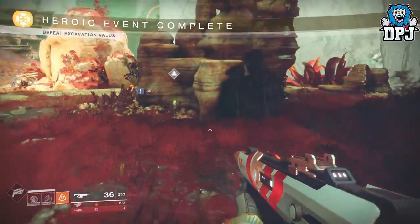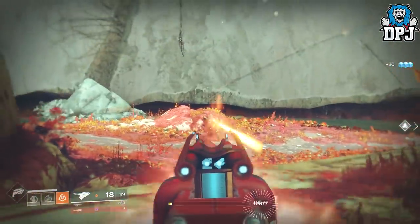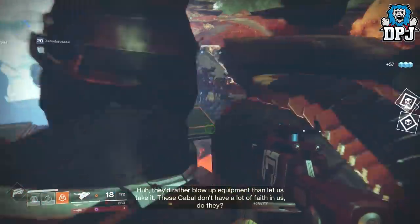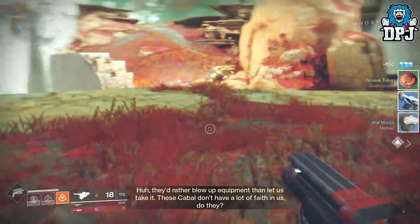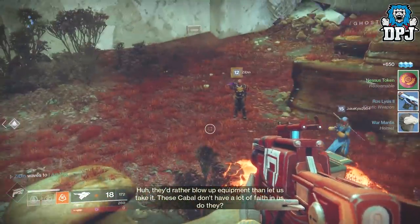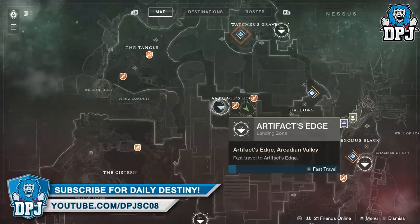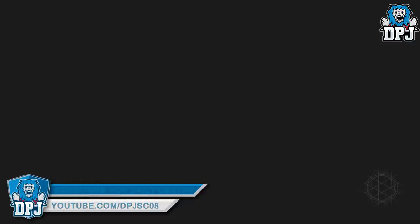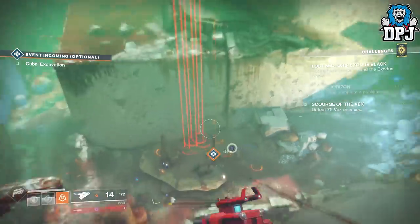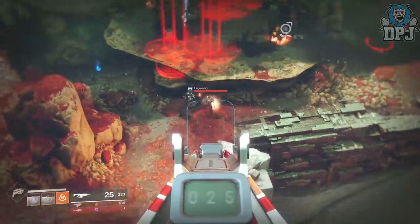During this cycle, switching to Titan and doing that is probably the best exotic engram farm in the game. Also remember to use Fireteam Medallions to get that extra chance at better loot. For those who want quicker ways of farming exotics and public events, I hope this helps. Thanks for stopping by — if you're new here and enjoy daily Destiny videos, be sure to subscribe, hit the bell button next to the subscribe button to receive notifications, and hopefully I'll see you on the next one.